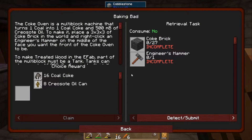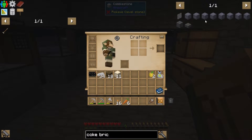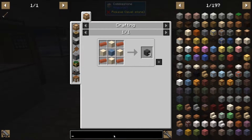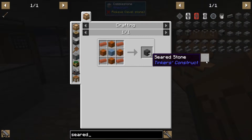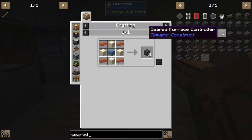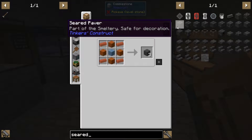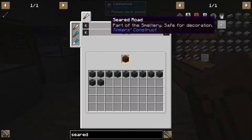I can apparently do this with the engineer's hammer — coke brick. How is that done? Here we go — oh, brick, sand, and clay. Why does everything require clay right now? Let's just look up the seared bricks again. Oh, that's interesting — it tells me the liquids too. I need the tank, the furnace controller, and a few other things. Seared paver — oh, you can make different versions of it! That's interesting.